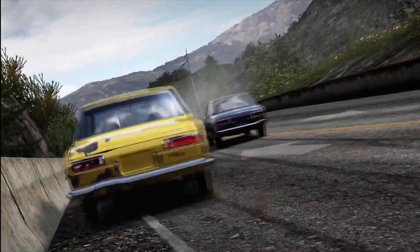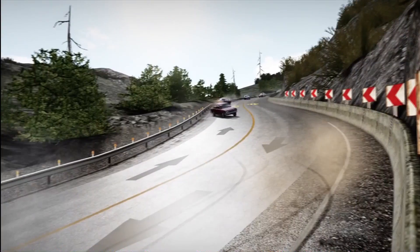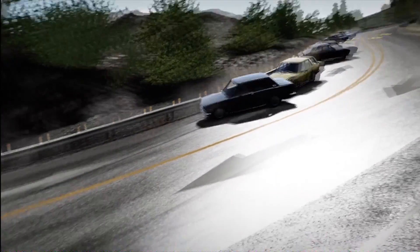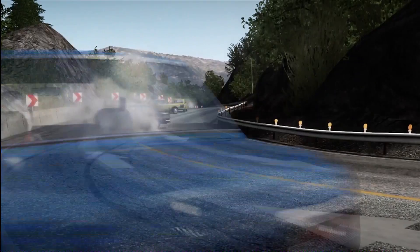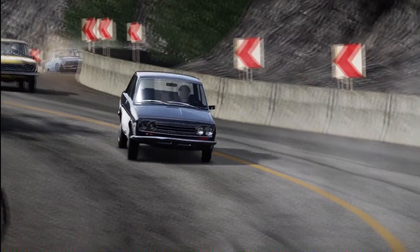We are doing the downhill layout for Fujimi just so we can actually get the cars kind of going somewhere at any sort of speed and to make things a little bit interesting. It's quite narrow, quite twisty. It should make it an extra challenge rather than doing this on a proper racetrack. Damage is on simulation to try and discourage people from running along the walls.